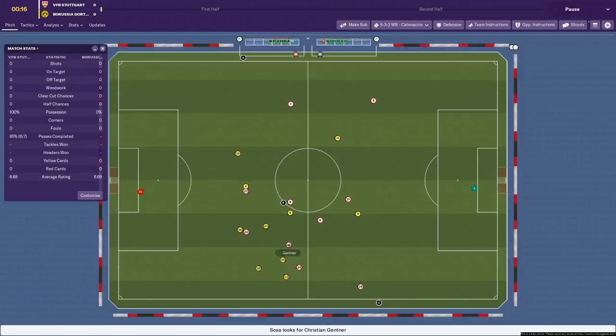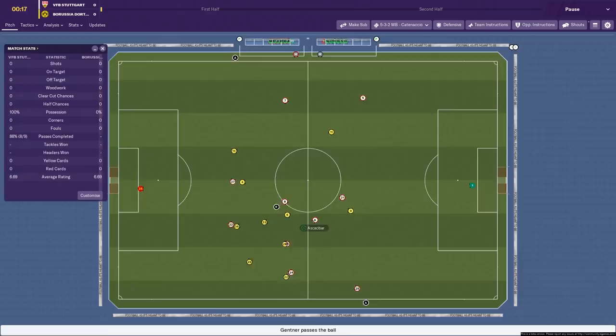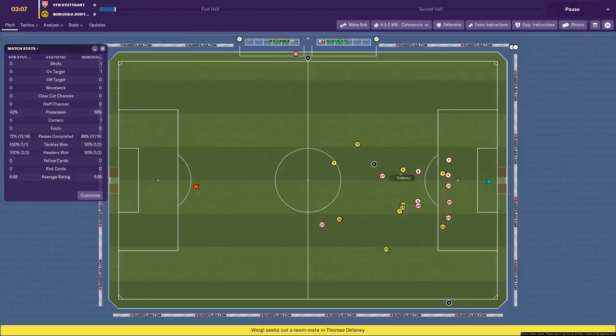Just like in my previous eight videos, we're watching it in 2D with extended highlights so we can watch as much as possible of this style of play. This was the first chance of the game — it wasn't actually a half chance, but Witzel did well to head it and we managed to clear it off the line. Dortmund pushing forwards — we're going to be defending pretty much for the entirety of this game. I'm not tweaking anything; I'll just make subs when required.